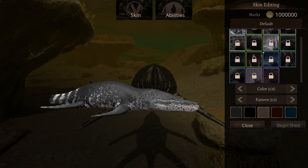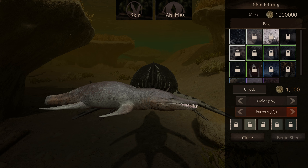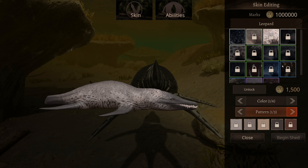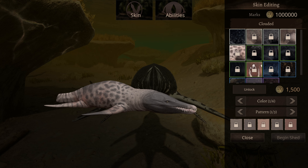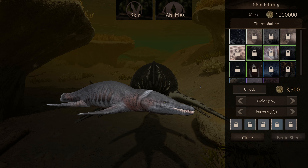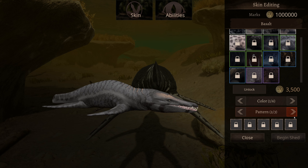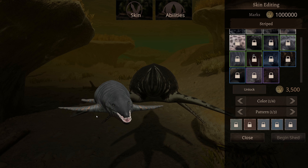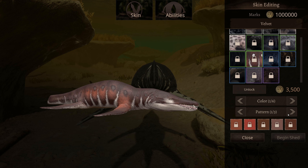There's a lot. Wow. So we have Bog. I probably won't go through every single pattern for every single skin — we'll just kind of quickly go over them. Leopard, that one looks nice. Murky. Pouted. Shallows. Basalt, not bad. Striped. So far all the skins look really washed out. I don't know if it's because of the lighting in the skin editor, but they kind of look washed out. Velvet — that one's pretty, I like that one. It's a nice skin.